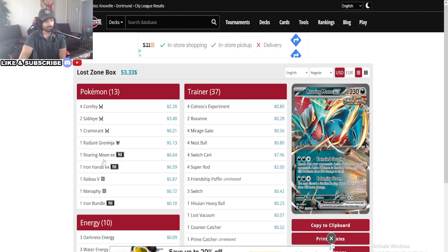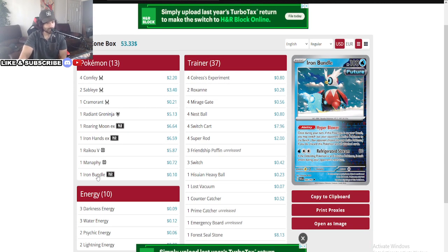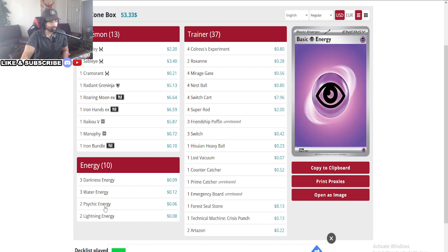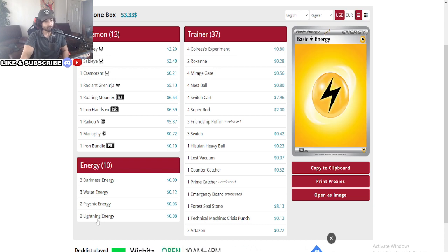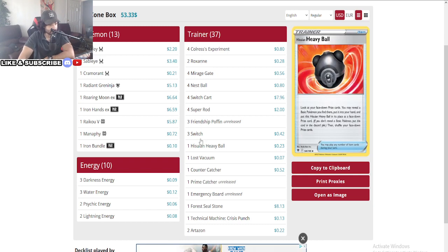Roaring Moon is also really good for ending games. The nice thing about this deck is you don't have to play any of your two-prize Pokemon, so the whole game the opponent is hitting on one-prizers, and then you can finally end games consistently either with Iron Hands or with Roaring Moon removing a big Pokemon. Knocking out a two-prizer with a one-prizer can really lock in those games. We do see one Iron Bundle here — looks like there's a little bit of control over the opponent.